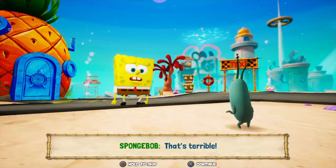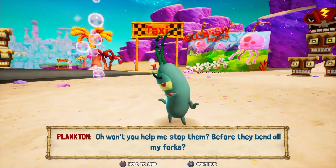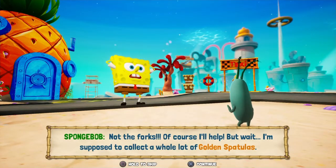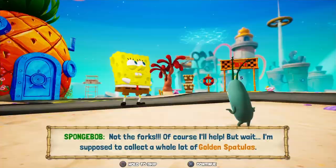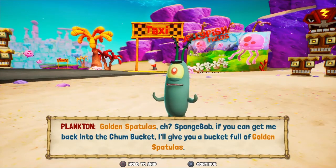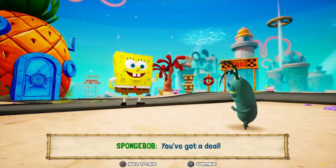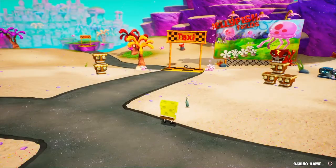'That's terrible. Won't you help me stop them before they bend all my forks? Not the forks.' 'Of course I'll help. But wait — I'm supposed to collect a whole lot of golden spatulas.' 'Golden spatulas, eh? SpongeBob, if you could get me back into the Chum Bucket, I'll give you a bucket full of golden spatulas.' 'In your dreams.' 'You've got a deal.' 'In your dreams.'